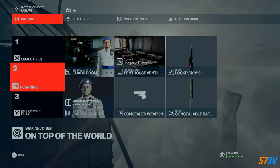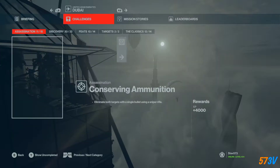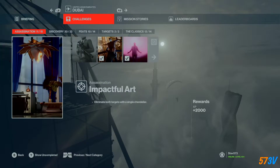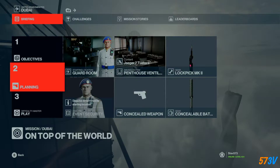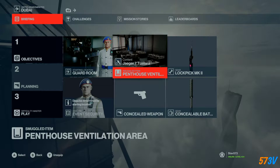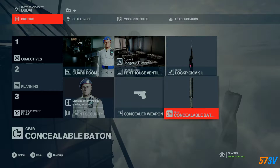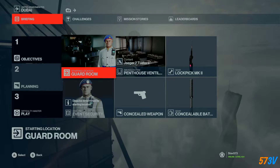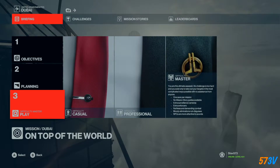Hey guys, welcome back to Hitman 3. Today we are going for the conserving ammunition challenge, which is to kill both targets with one bullet using a sniper rifle. This will also include the sniper assassin playthrough. The best thing to do is start in the guard room, take a silenced sniper into the penthouse ventilation, use the concealable baton or any other melee weapon to not kill people, and take a watch. We're going to do this on master just to show you how easy it can be.